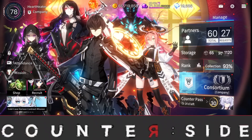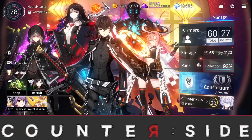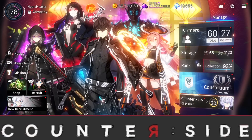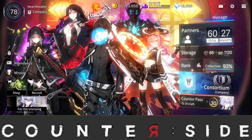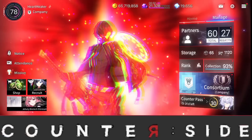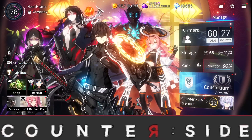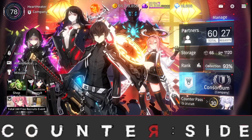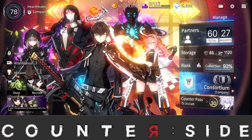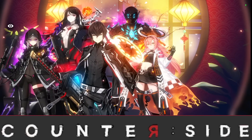Hi guys, this is AC Gamer. We're back with another video on Counter Side. In today's video I'm going to be talking about future characters to save for or summon. I'm currently in my SEA account because all the characters you want to summon for are already out in the SEA version, making it easier to showcase them. Let's get to 10k subscribers — at 10k I'll be doing a giveaway.